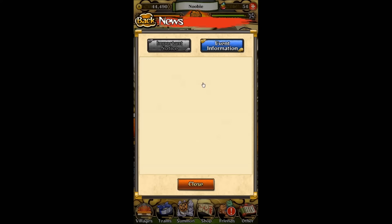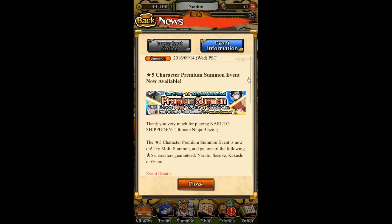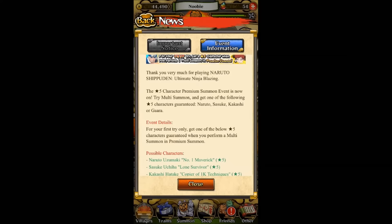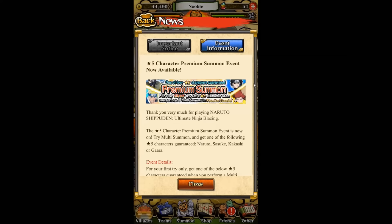First, let's go through some news. Click on the notice button and you'll see this screen. A lot of you have been kind of quote-unquote complaining, or just stating in the comments, that the Japanese version has already gotten three guaranteed gachas. Well, the developers have heard you — they are now releasing the first ever guaranteed gacha for the English version.